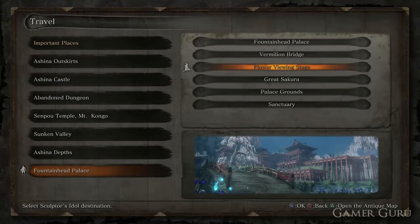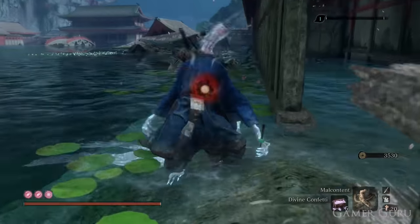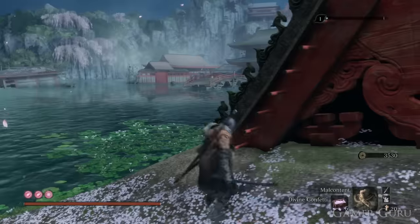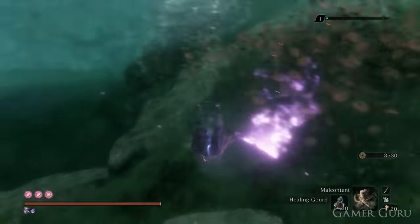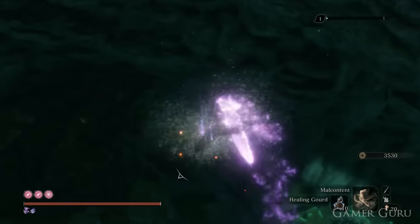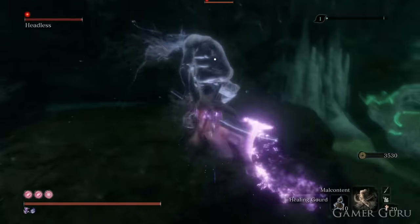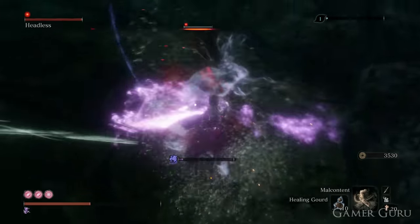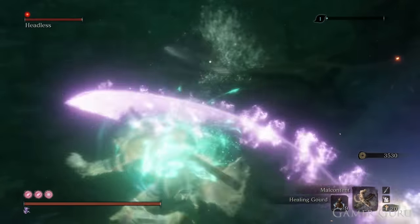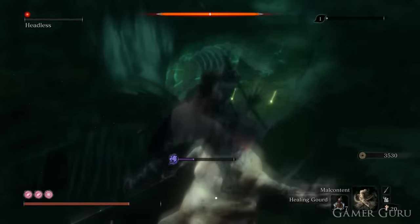For the final headless mini-boss, head to Fountainhead Palace. Get as close to the area as possible before buffing, to ensure enough time to swim down and kill them. There's actually an apparition phantom clone of the headless here underwater fighting alongside the main headless. There's enough distance between them to handle the apparition comfortably without the main headless interfering too much. You'll most likely need to resurface at least once to rebuff, then swim back down and kill the other one. This rewards you with the Yashariku's Spirit Fall.